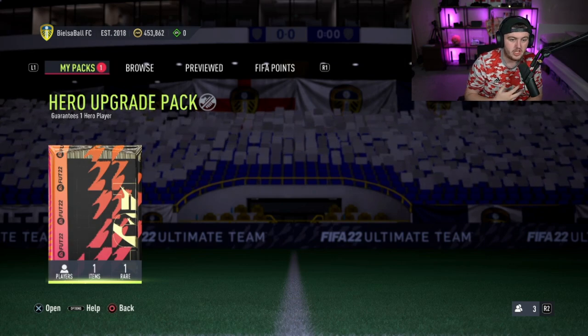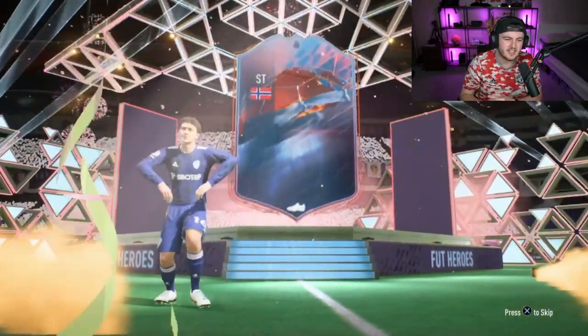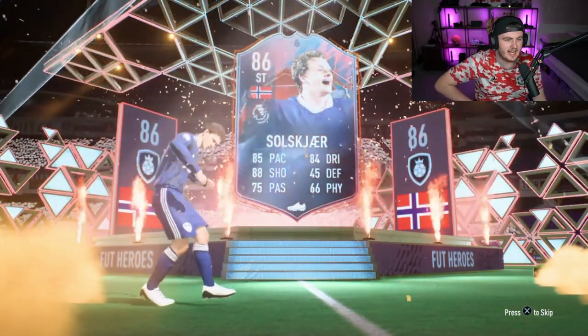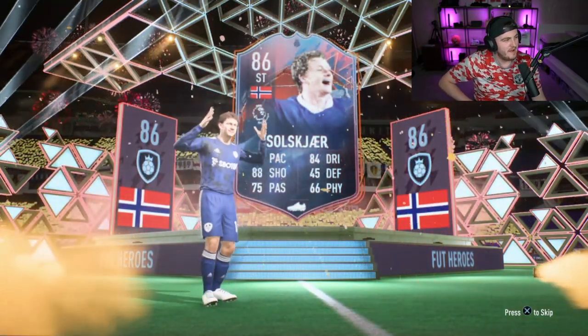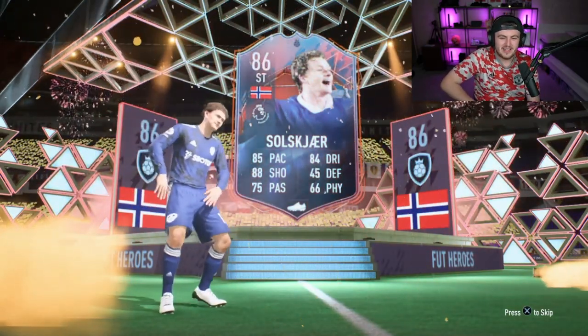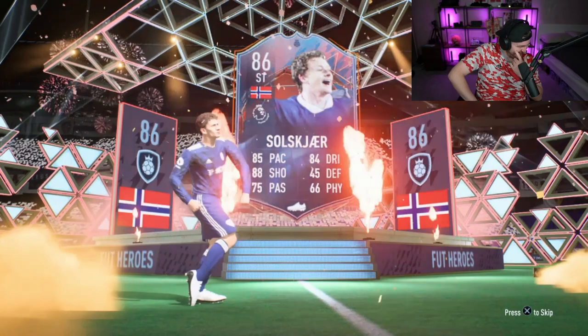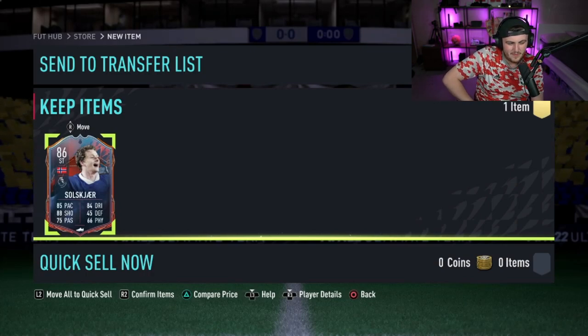Next one — Cordoba, Joe Cole, all those kind of players would be really cool to get. Next Hero Upgrade Pack — wait, who even is that? Oh, it's Oli. I didn't recognize him because EA given Oli an afro this year. He's got a really short afro, apparently. As a Man United fan, that just feels weird. There'll be a lot of United fans that will be happy about that — Oli just walked out of the pack.